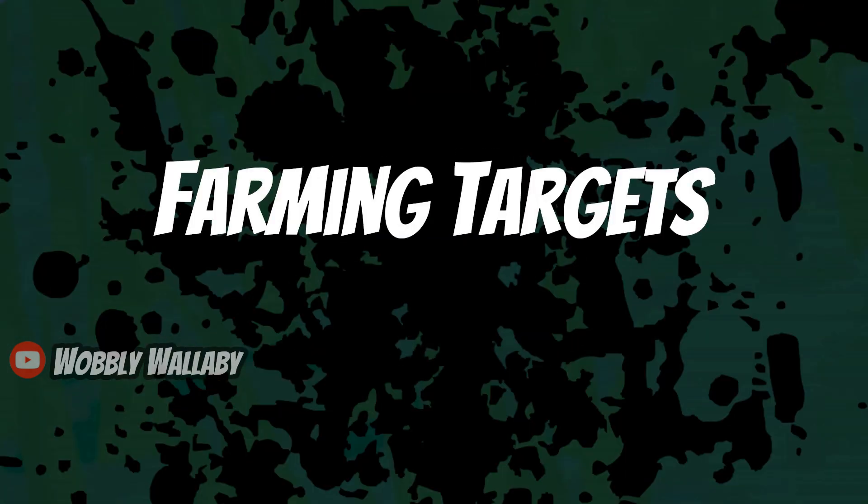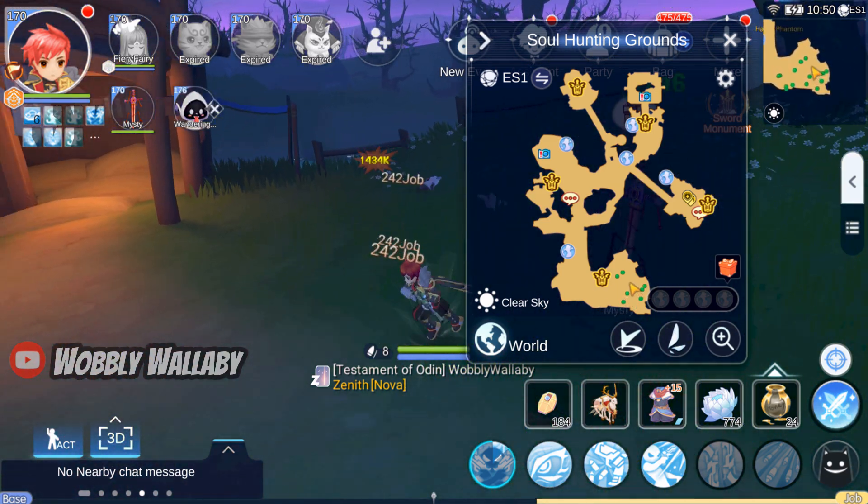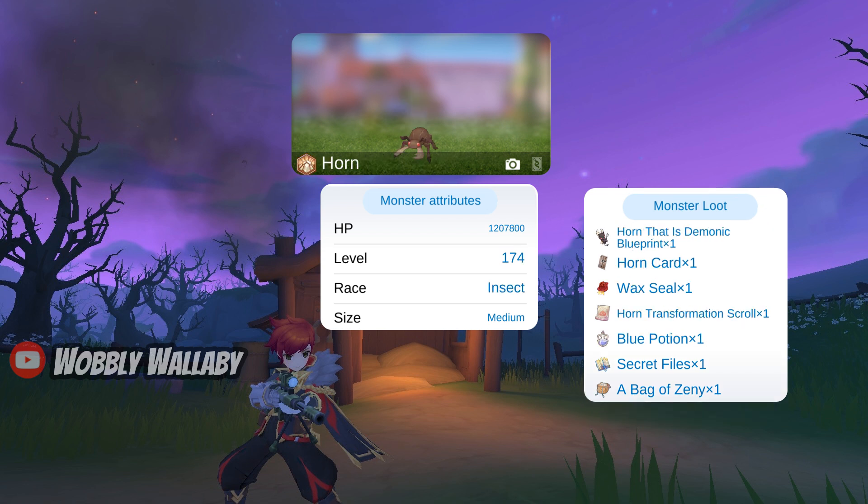Next are the farming targets. The easiest map is Soul Hunting Grounds. The primary target is Wandering Spirits, which are undead, formless, and medium. They spawn very densely at the bottom right side of the map and are easier to kill compared to other monsters. The secondary targets are Horns, which are earth, insect, and medium — watch out for their high defense. My homing missiles had issues one-shotting these as my ignore defense is low; however, my auto-attack can one-shot them. You'll occasionally hit Horns, which is why I added them as a secondary target. Your primary concern is to one-shot Wandering Spirits.